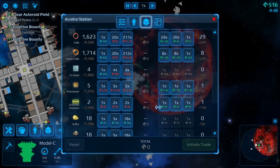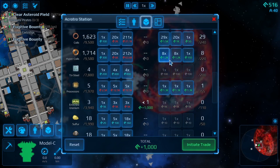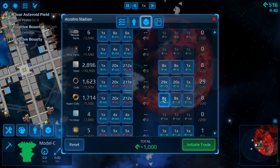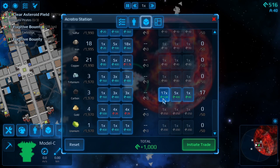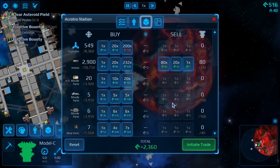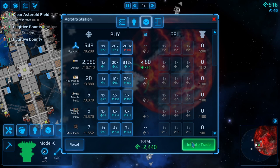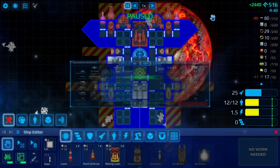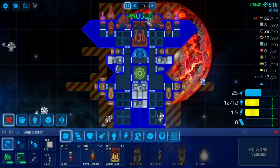We can't just double check what things we may be able to sell. We can sell this, we keep the processors - we're going to keep these because we'll need them for repairing and upgrading. We can sell the carbon, that gives us a bit of cash.